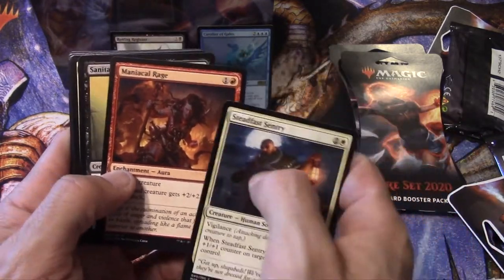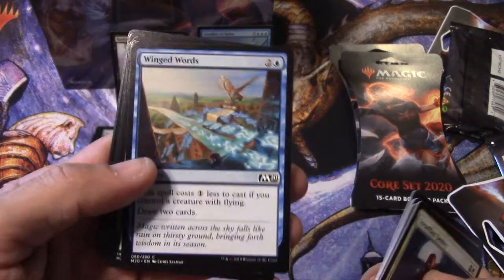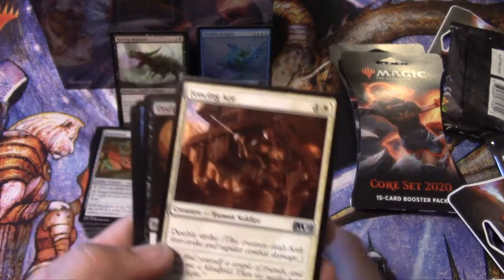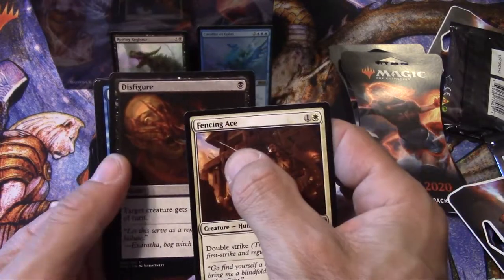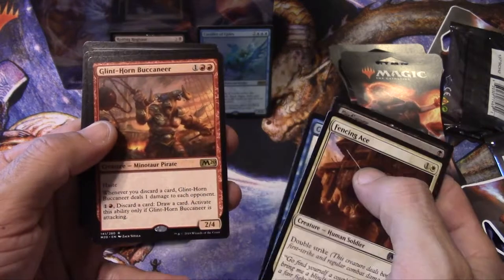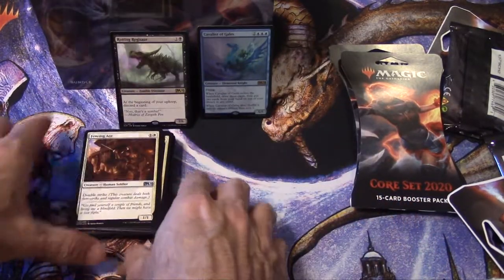Okay. Steadfast Sentry, Maniacal Rage, Sanitarium Skeleton, Angelic Gift, Ferocious Pup — love that picture — Destructive Digger, Winged Words, very cool card. Thicket Crasher, Griffin Protector, Gift of Paradise, Fencing Ace is our first uncommon. Disfigure, Cerulean Drake. And a Glint-Horn Buccaneer — actually just bought four of these online for 30 cents a pop. No foil — so that's two packs with no foil, three with foils.